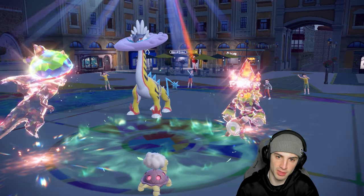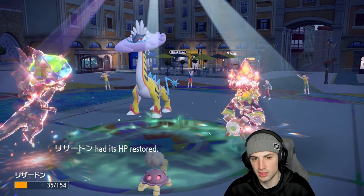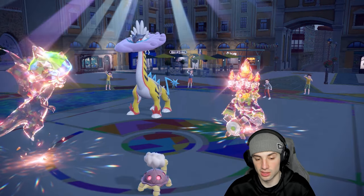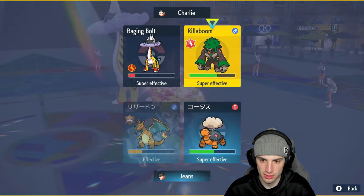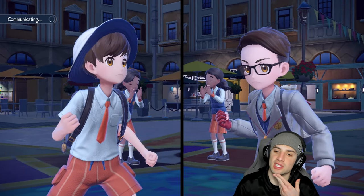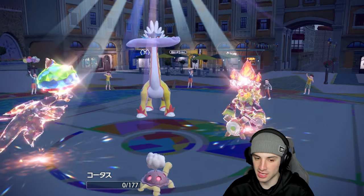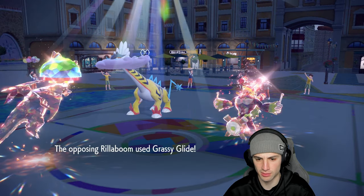I need to get rid of their Raging Bolt. Grass Terrain neutralizes the burn damage. Once the Terrain expires, I'm thinking about Thunderclap or Volt Switch to KO. I hope they fake out my Charizard so the Covert Cloak activates. Thunderclap KOs my Torkoal with Protosynthesis pop. Charizard should outspeed everything — but they went for Grassy Glide, outspeeding me because of Tailwind I forgot they had.